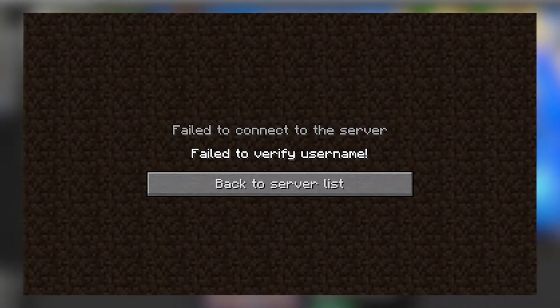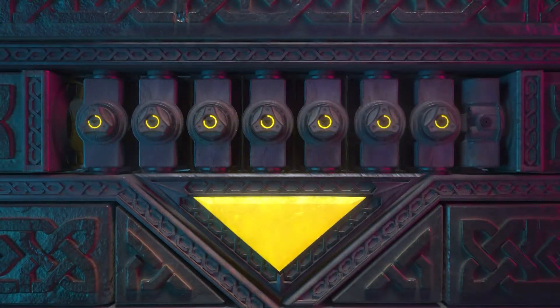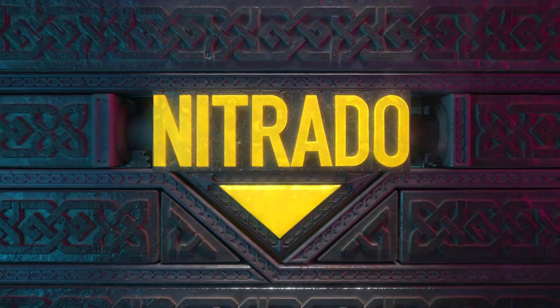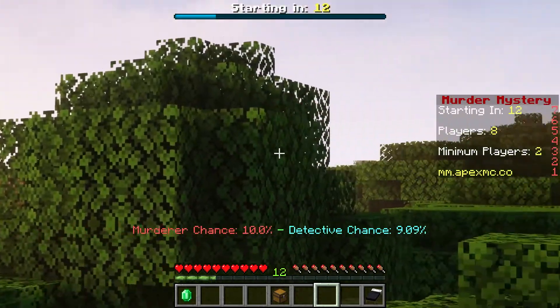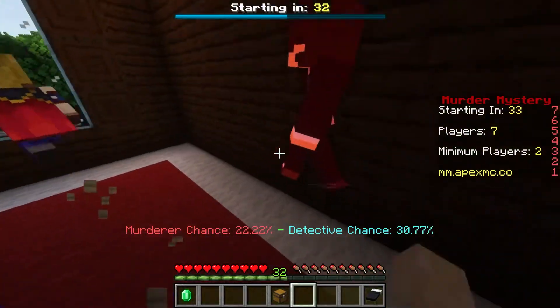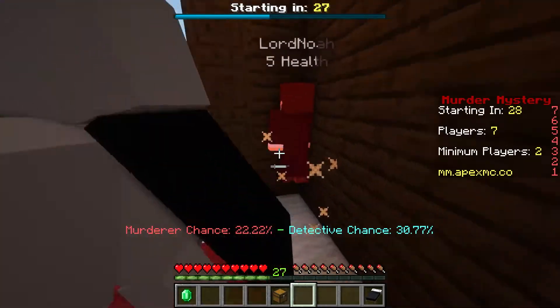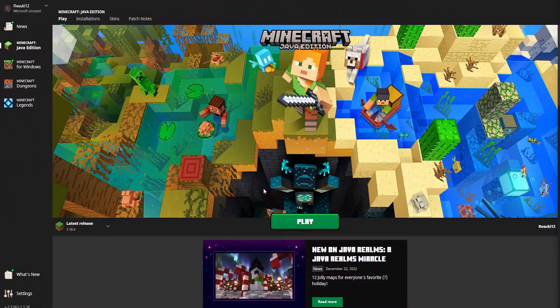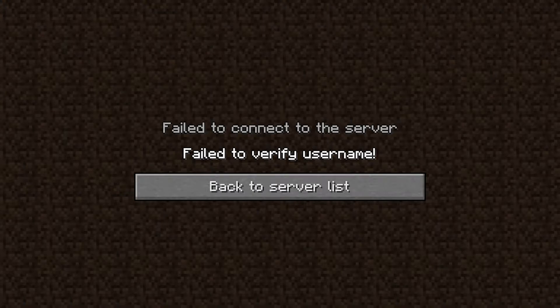Hello everyone and welcome to how to fix the fail to verify username error in Minecraft. Every game has its unfortunate bugs or mistakes that happen, and Minecraft is no exception. When you're playing online games with your friends, you want to have an unrestricted time playing whatever game you want. Sometimes you'll have an error where you can't connect to whatever server you're trying to play, and that shows up like this. This error doesn't always show up, but when it does, it's very frustrating to figure out. That's why we're making this tutorial on how to fix it.